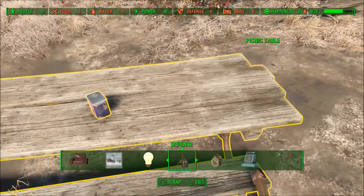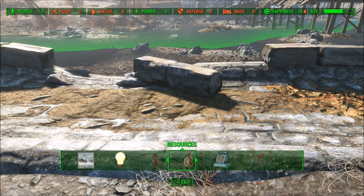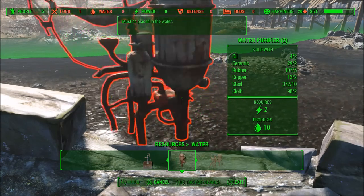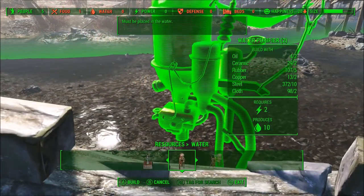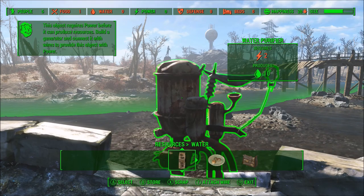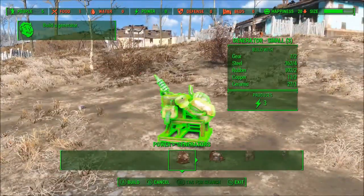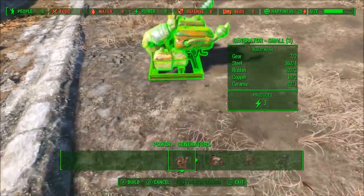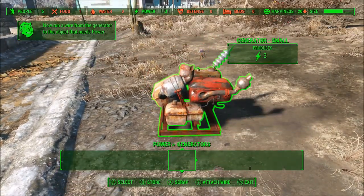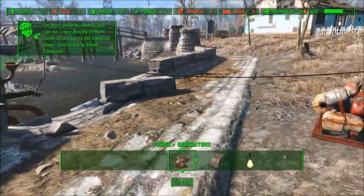This object requires power before it can produce resources. Build a generator and connect it with wires to provide this object with power. Let's put this together here. That's a small one. I'll run a wire from the generator to the object that needs power. That'll do it.